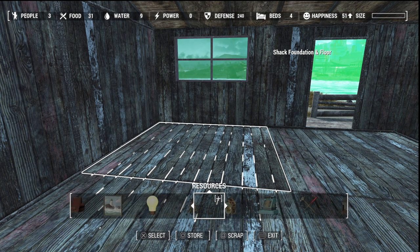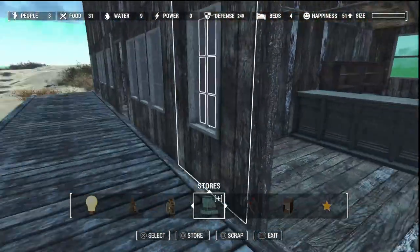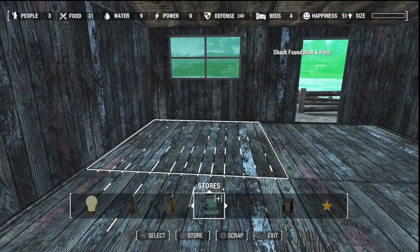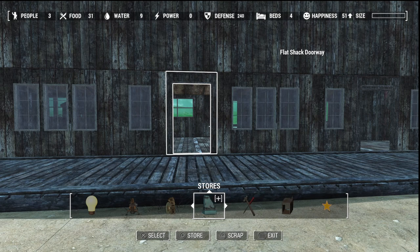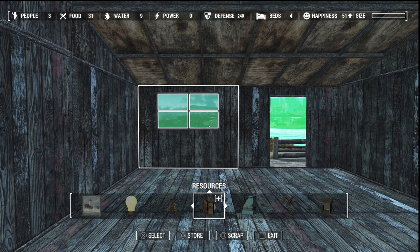First we need to go find a counter. I think I want to stick with these older looking counters. They wouldn't have had — I mean, granted, this isn't realistically the West; this is still the Fallout Universe and the settler found a bunch of books about the West. But we're going to try to keep it with wooden counters, not the metal ones with glass.